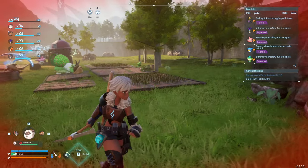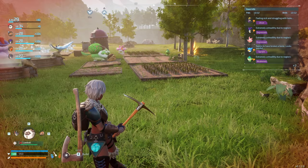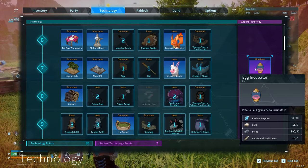Hey folks, Monkey Canaria here, and today we're discussing how to hatch eggs in Palworld, which you can see I have an egg right here. So for this, first of all, we're going to go into our tech tree, and you're going to want to get the egg incubator, which is this right here.